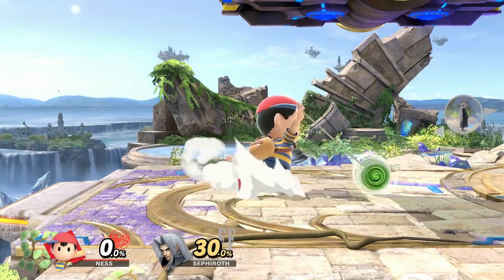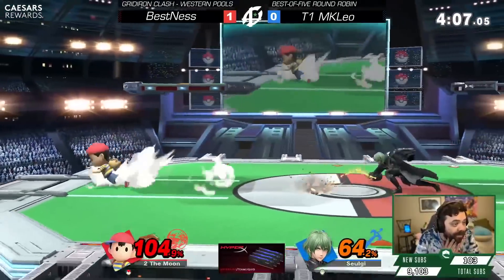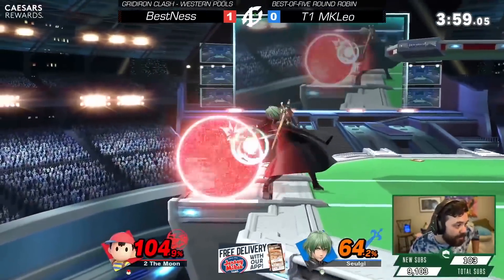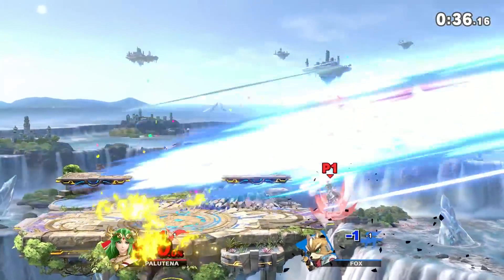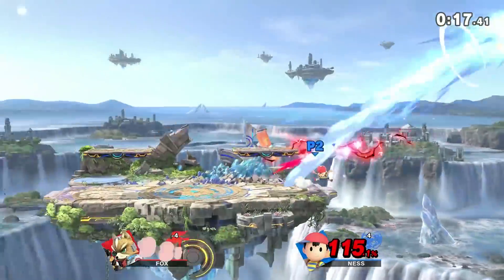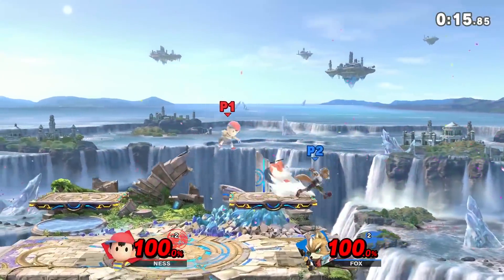Understanding the resources a player has while in the corner is the first step to improving your corner pressure. The most common and safest option in the corner is shield. Making sure to pressure your opponent's shield at a safe distance with pokes will wear it down and start to force other options, otherwise they will get their shield poked. Also, be very careful for characters with strong back throws. Many players will position themselves at the ledge to fish for an overextension that will result in a shield grab into the KO. Work around your opponent's out of shield options to prevent turning a pressure situation into one that loses your stock.